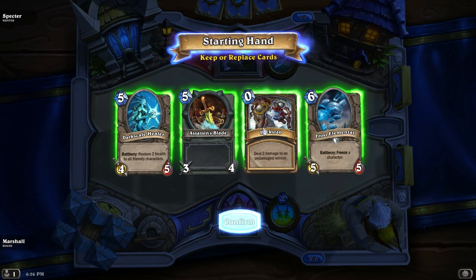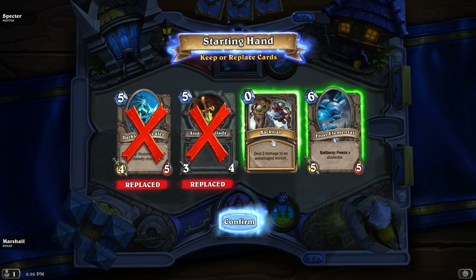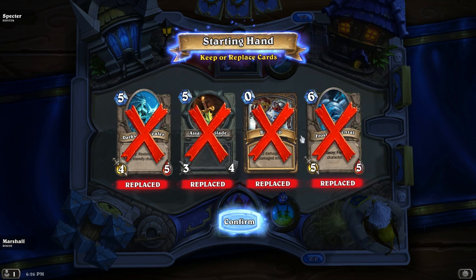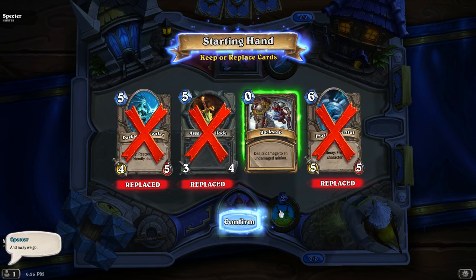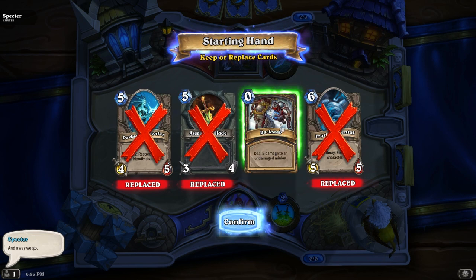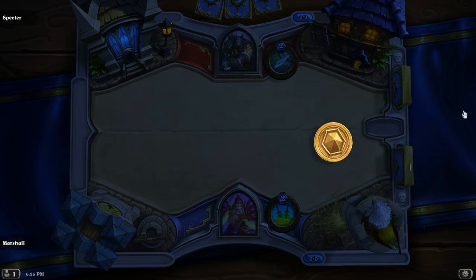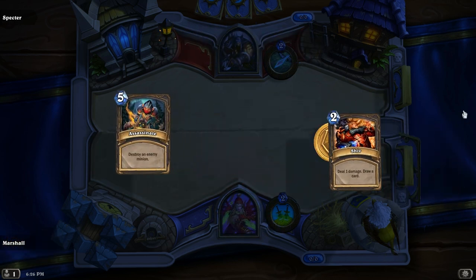Oh my god, this starting hand. Do I want the Assassin's Blade? I do have another weapon. Do I want the Backstab? Honestly, I don't have that many combos. If I had SI agents, I would say absolutely keep it. But I don't.